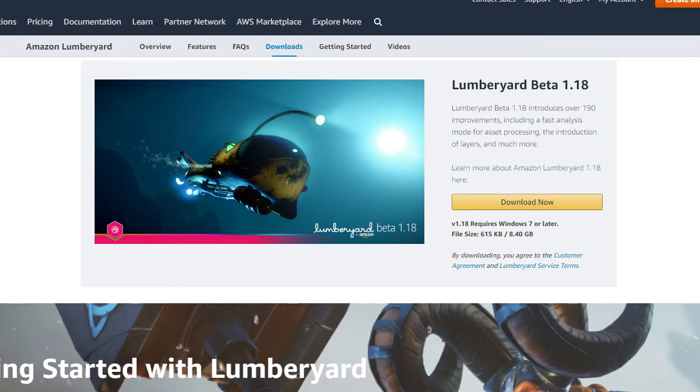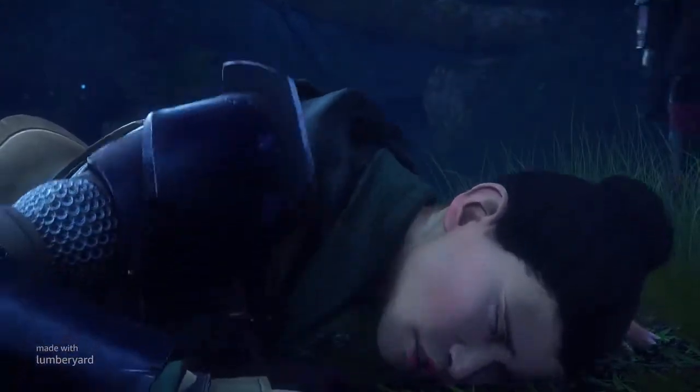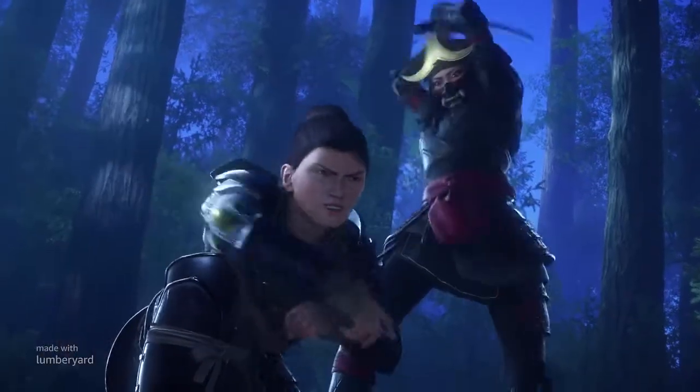There are three things Lumberyard highlights on their blog. First is the dynamic vegetation system. Vegetation placement can be time-consuming, especially for large worlds, so the new system allows you to author vegetation that can be procedurally placed and generated at runtime. That's definitely more modern than the CryEngine system we were previously using. The preview version also includes the touch bending feature, which enables player characters to manipulate vegetation as they move through it.